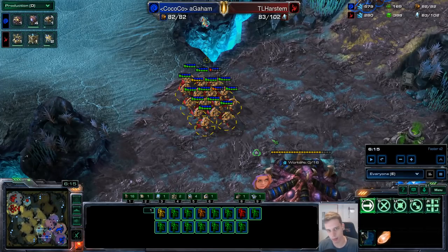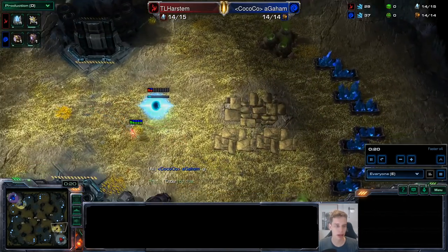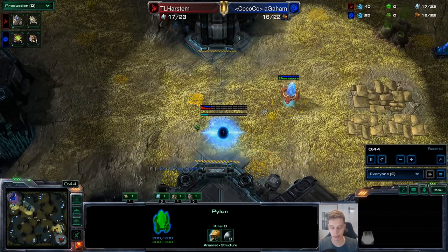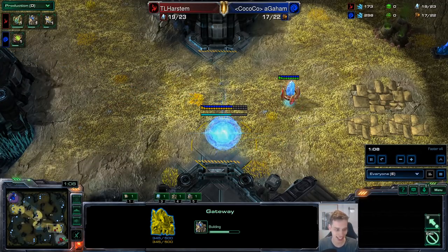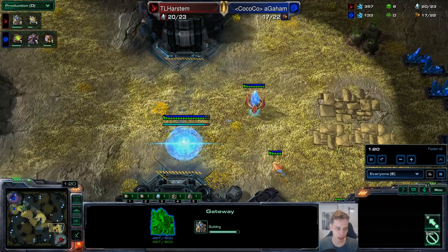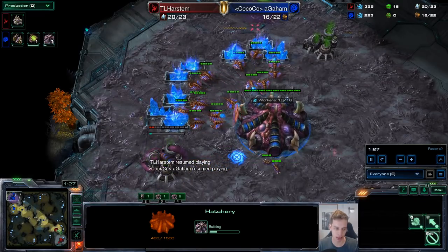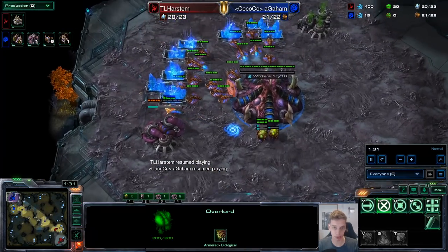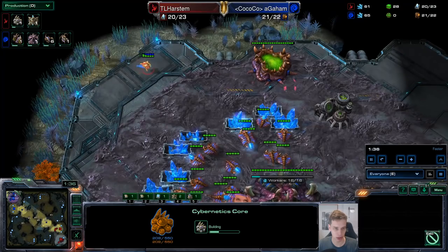Let's hop into the second game where we'll be looking at how to beat the all-in version of the 16 pool. Here we are with the second game between me and Agaham. I asked him to do a 16 pool again, so the start is going to be very similar. I scout, see the late hatchery timing — I already have to be in the base to scout that, but you can also see it from the hatchery timing. I get my cyber core. I saw the second overlord, so I know the pool came after the second overlord. I get the nexus and you can see the way I'm walling — once again, very similar.